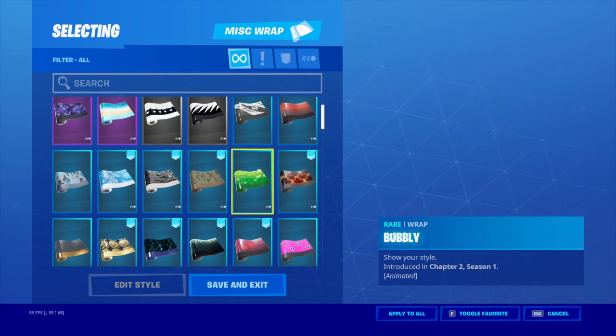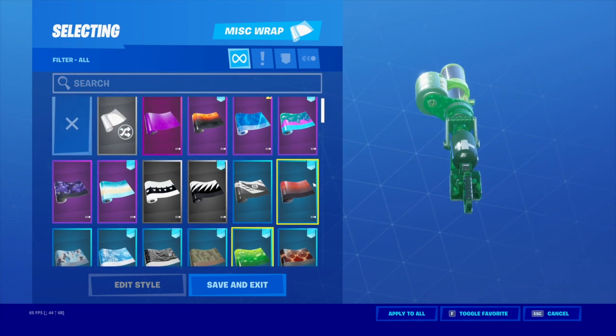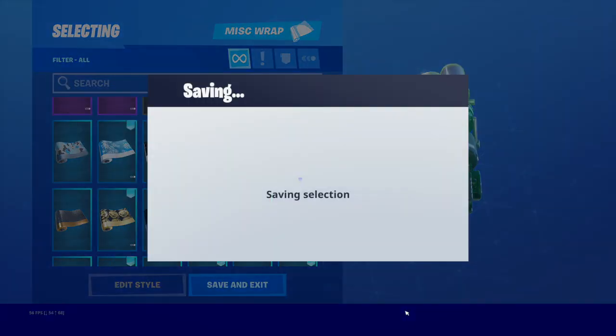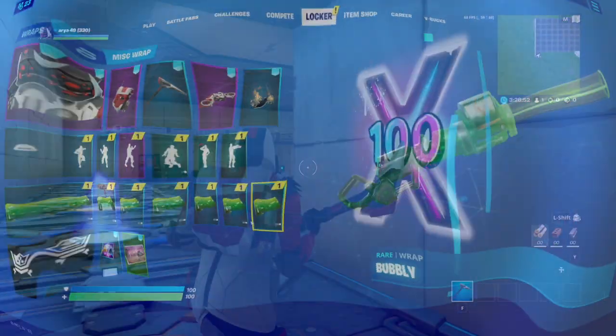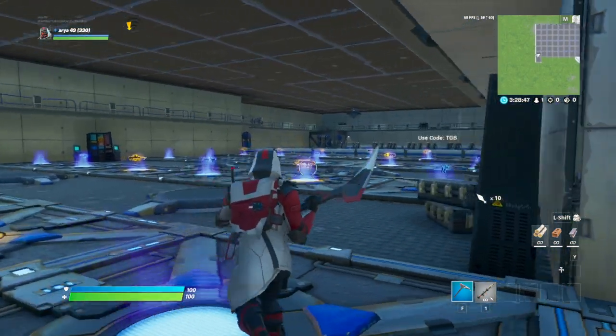Is it up here? Yes it is, it's near the top — Bubbly. Definitely gonna toggle favorite here. I really like how bright it is alongside all these other wraps. Going to apply to all — there we go boys. Alright, so we are in, let's go ahead and test out the Bubbly wrap.